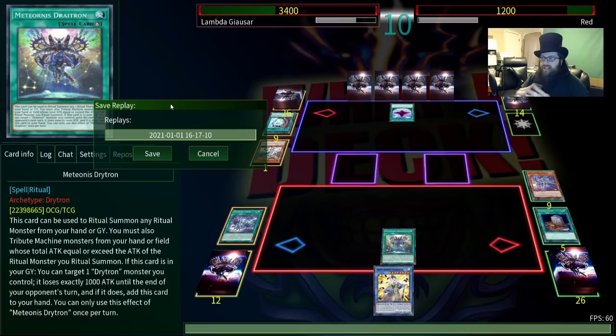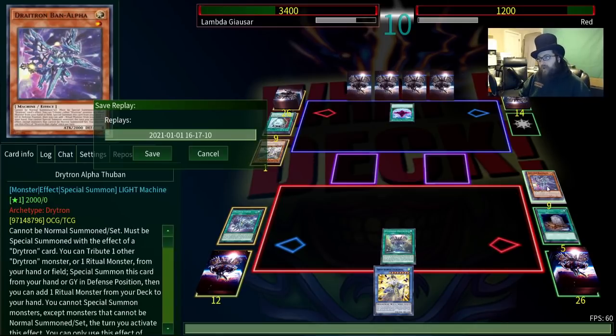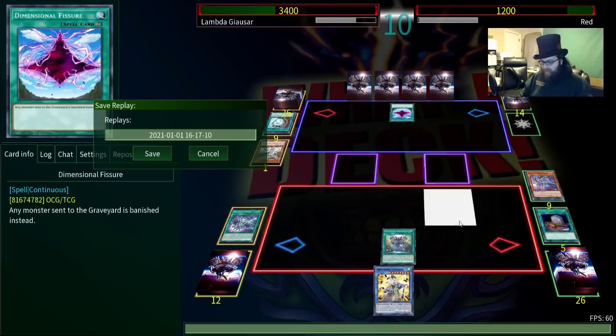Somehow we managed to win! I guess the Macro Cosmos really shut us down, but I forgot that one of their weaknesses is that Metaphys can't usually put on OTK damage. I think they might have messed up — I wasn't paying attention because I thought we had lost — but we managed to win. Just goes to show. So let's go ahead into the second duel.